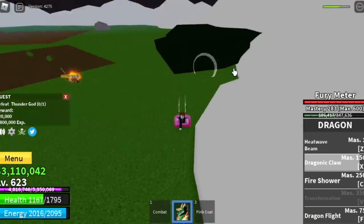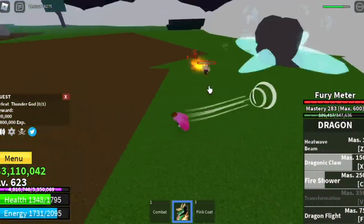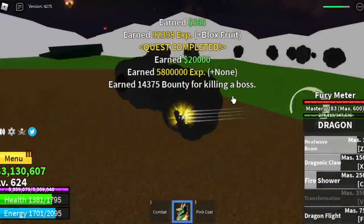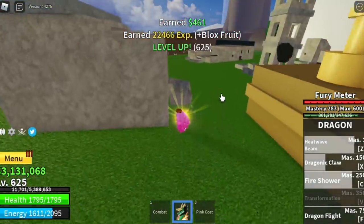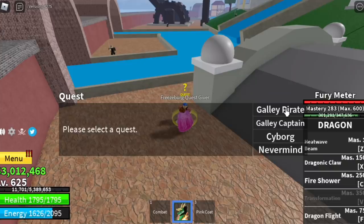Just keep on dodging — we have enough energy at this point. Defeat Enel and go back to the Royal Soldiers. Our goal level here is 625. After that, you can proceed to our last island for grinding, the Fountain City.